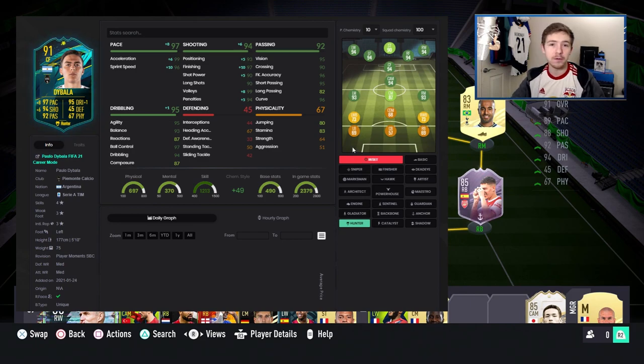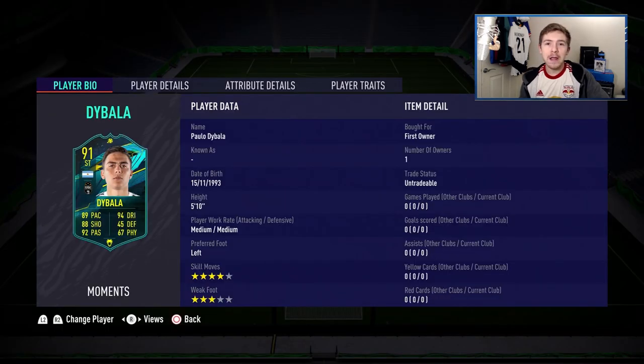I'm really looking forward to trying him out as both a striker and a CAM. In the comments below, I want to hear from you guys — where would you play this guy, striker or CAM, or maybe in a wide CAM role, and which chemstyle would you use? Chemstyle applied. He's got four-star skill moves and a three-star weak foot. It's unfortunate they haven't given him a weak foot boost, as they have done with some other special SBC cards.